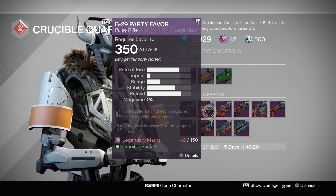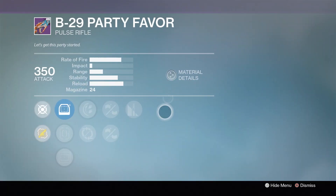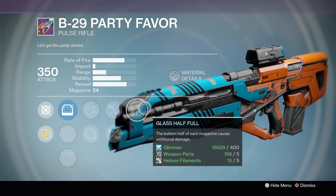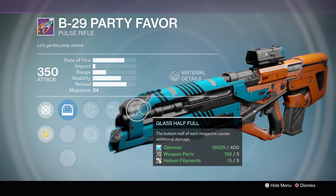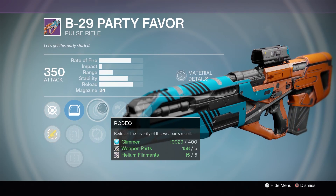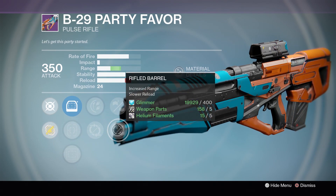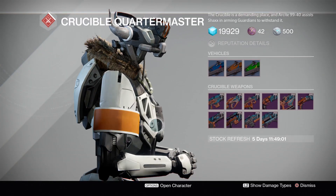For the Pulse Rifle, this is the B29 Party Favor — you may know this one as the Hawksaw. These rolls are decent, and I wouldn't recommend buying them right off the bat. There are smarter options available at the other vendors. Glass Half Full and Rhodia are pretty decent, but a lot of people aim for max stability on this weapon, and Rifle Barrel is also the way to go.